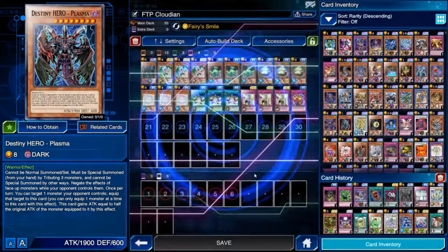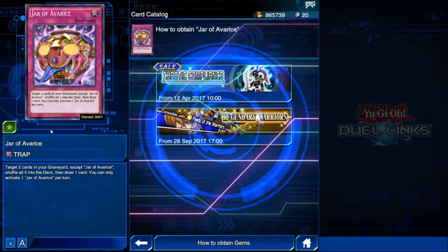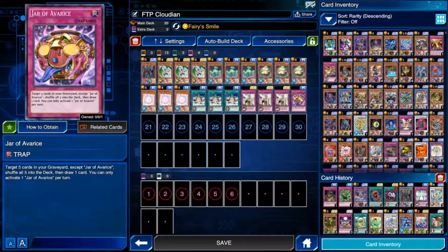So that's the Phoenix. You've got Solemn Scolding — again, card tickets — and the Avarice. Where'd I get the Avarice? It is from Chaotic Compliance. You don't even need to run the Avarice; you could run something else in its place. I mainly have that there to stop myself from decking out, because with Cloudians you can just sit there and stall them out, and then with Jar you can deck them out. But you could run something else like maybe Econ.